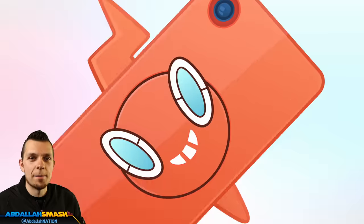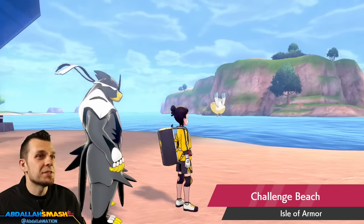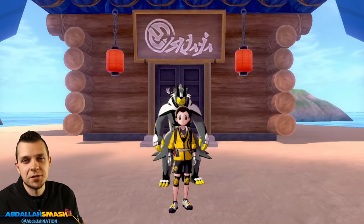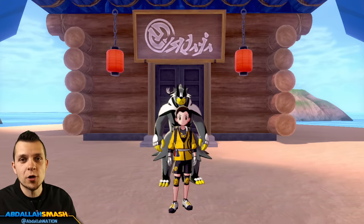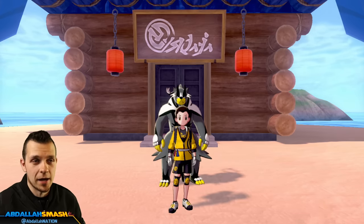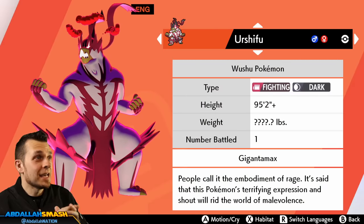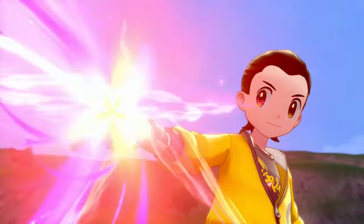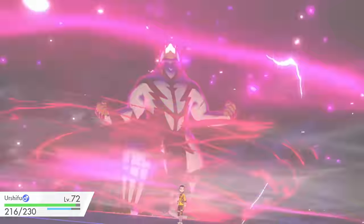The Tower of Waters is located over at Challenge Beach. It's the exact same concept — bring your Kubfu through fighting 1v1 all the way to the top, and you'll be able to evolve him into the Rapid Strike style, which is a Fighting and Water typing — a very rare typing. Quick note: you can also Gigantamax this Pokemon by continuing through the Isle of Armor story. You'll need to find special ingredients and feed them special soup, and once you do that you're ready to click that Dynamax button and watch it do awesome attacks.